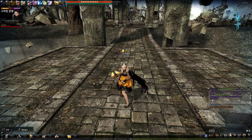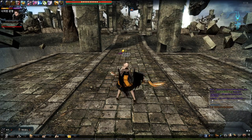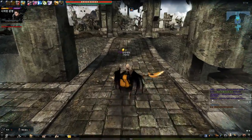You see that stamina isn't gone very fast. So the basic is hop, hop, and Sparrow.